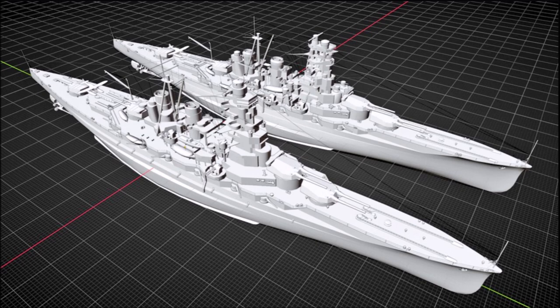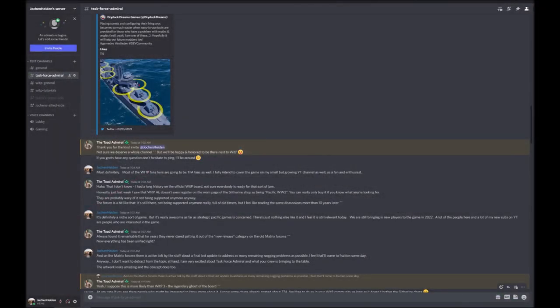Earlier today on a whim, I reached out to one of the development team members on another Discord server I'd seen him posting on. Much to my surprise, he instantly replied to me — it was very friendly. I told him I was interested in the game and invited him over to my Discord server, and he accepted the invitation. We proceeded to have a great conversation about some of the features of the game and its development. He said he was going to stop by with major game updates to share, and that we could reach out to him on the Task Force Admiral channel or my Discord channel by adding him.